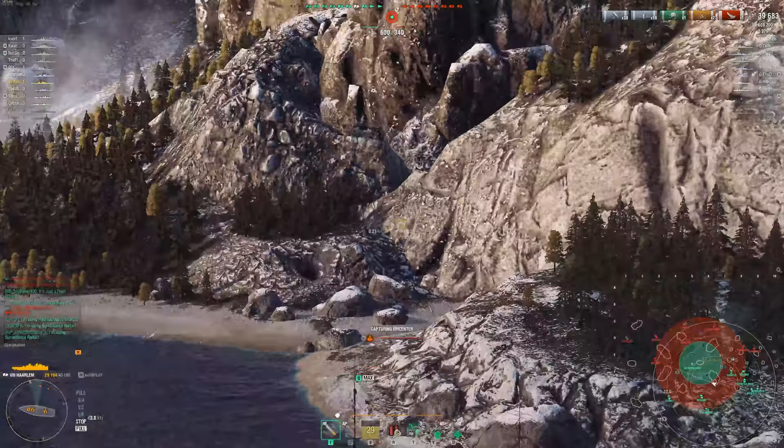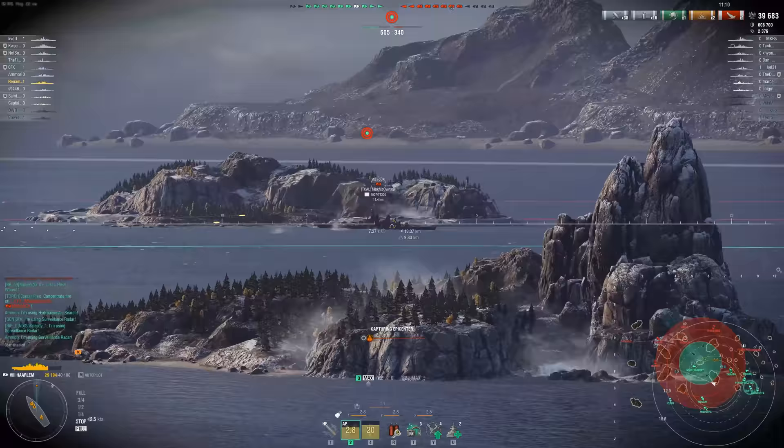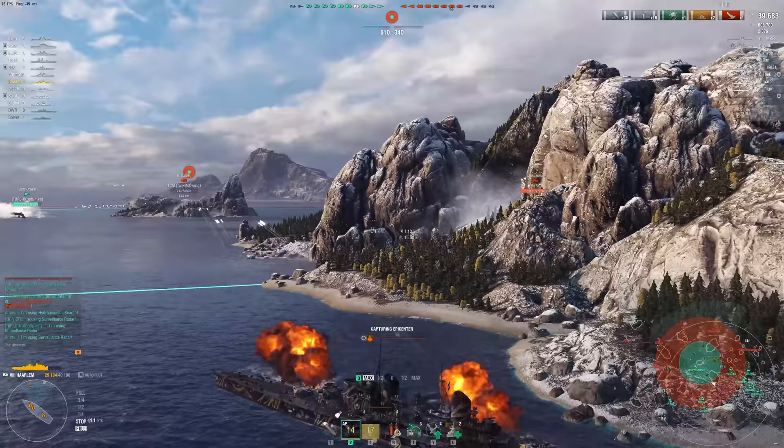I've been calling these airstrikes free damage. That's because I can hide behind this island, near the middle of everything, not get spotted because of my insane concealment, and just every minute, 30 seconds, drop these airstrikes on people. And sometimes, they actually do pretty good damage.